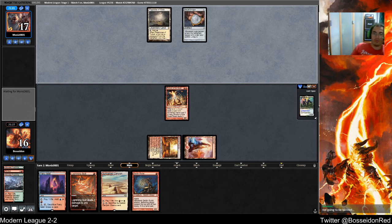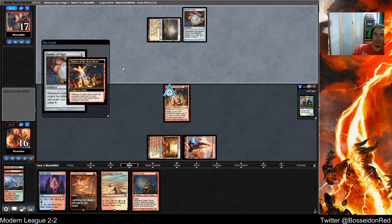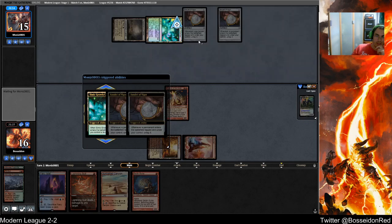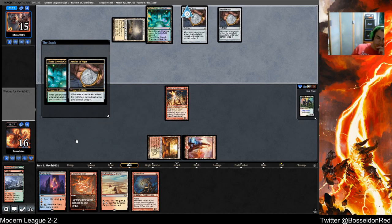Green right now — you're either doing something ridiculously unfair like Amulet, or like Gruul that plays green for the ramp. They're basically a big red deck that plays green for the ramp and Bloodbraid Elf. Jund isn't really a deck right now — their green was because of Tarmogoyf and grindy cards that lose to Uro but can play Uro. I don't think green is a good fair color.